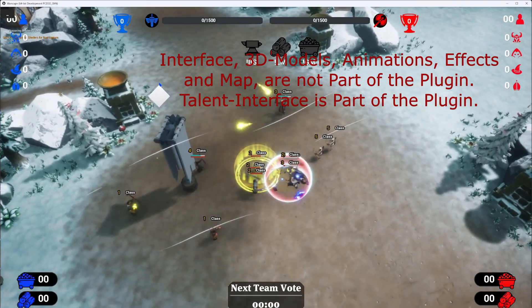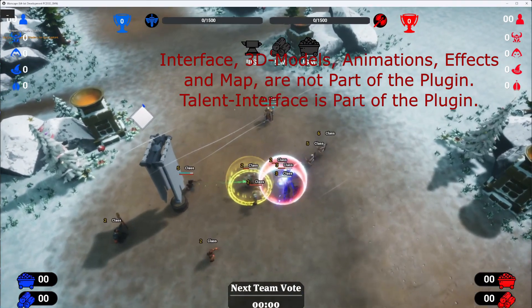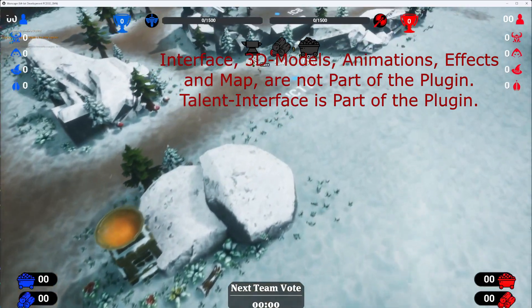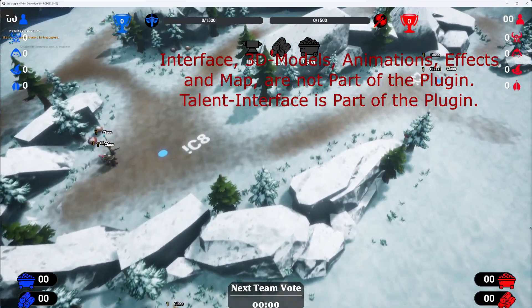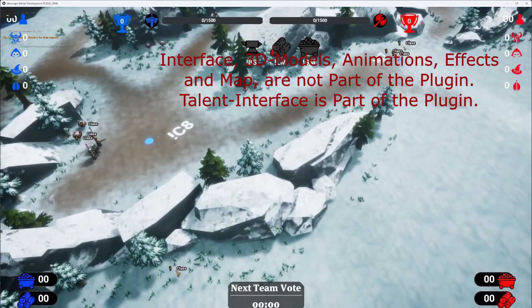Welcome back to Wacky Game Engineer. Today, we're diving into the latest version of our Unreal Engine 5.0 RTS/RPG units template. This innovative plug-in is a game changer for developers looking to create complex RTS and RPG units.